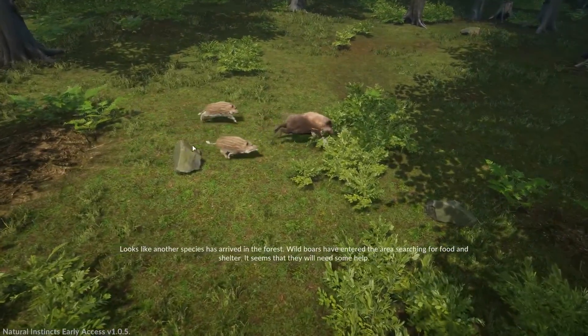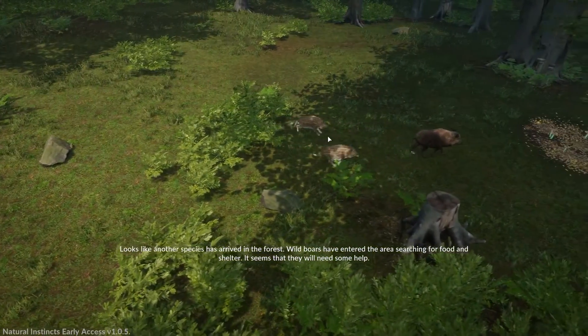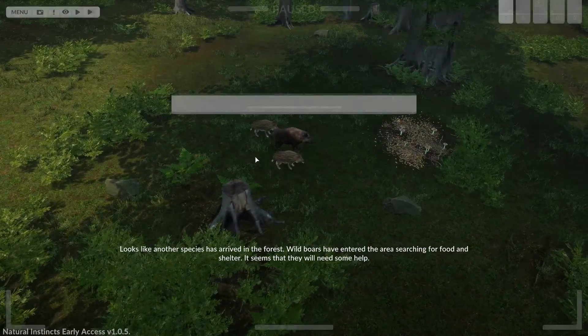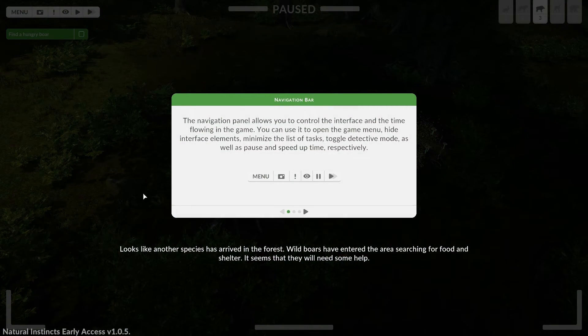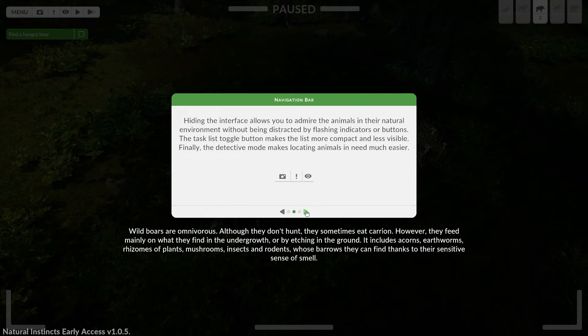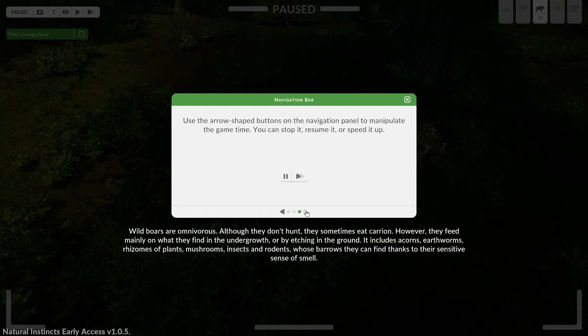Oh, here come the boys — looks like another species has arrived in the forest. Wild boars have entered the area searching for food and shelter; it seems they will need some help. Wild boars are omnivorous — although they don't hunt, they sometimes eat carrion. They feed mainly on what they find in the undergrowth: acorns, earthworms, rhizomes of plants, mushrooms, insects, and rodents, whose burrows they can find thanks to their sensitive sense of smell.